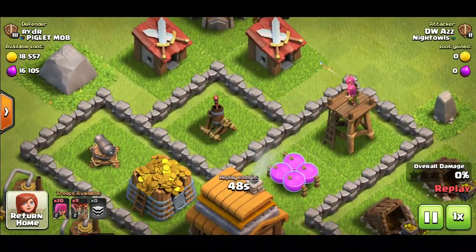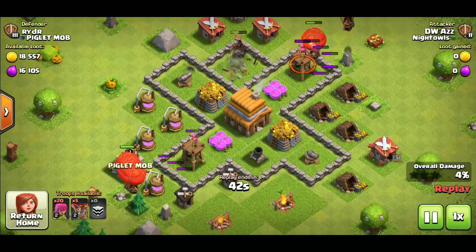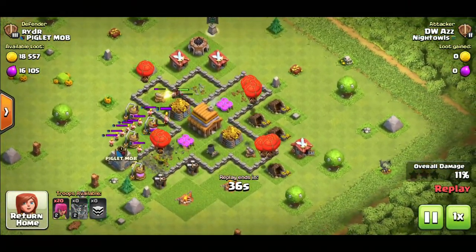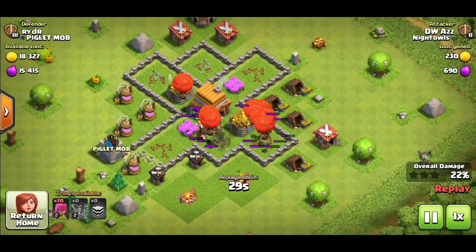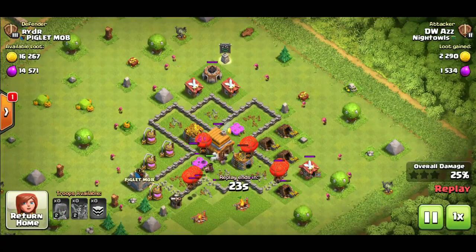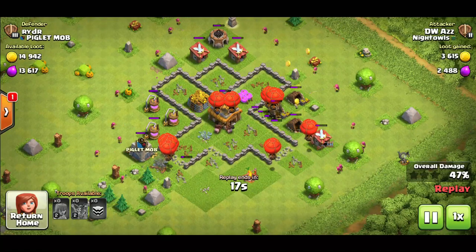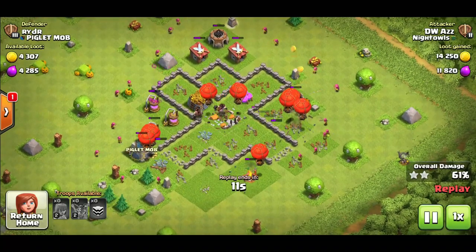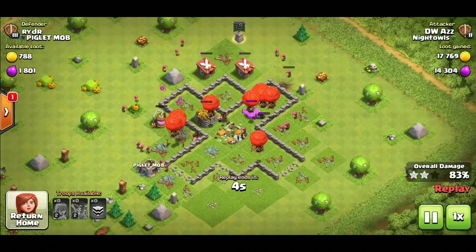The hogs come out of my CC and go directly towards the air defense to take it down. Then my loons come in to take down the archer towers. The barbarians from the enemy CC follow the hog riders since barbarians can only attack ground units. I hold off placing my archers until all the defenses are down and the loons have killed the barbarians. Then I place all my archers around the base and don't have to worry about the CC anymore.